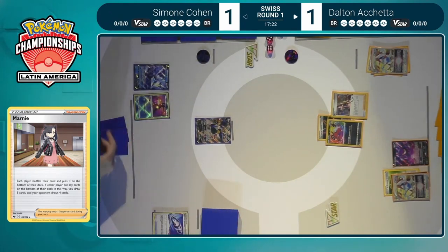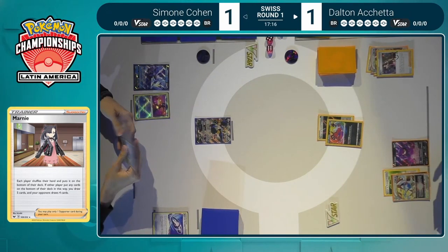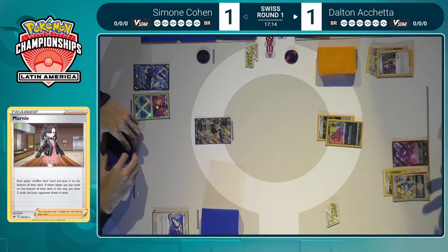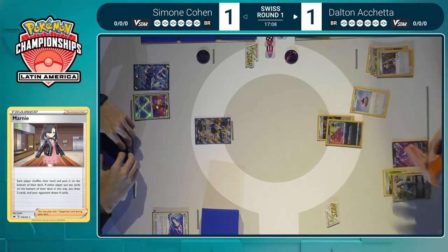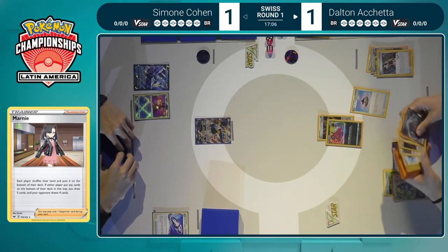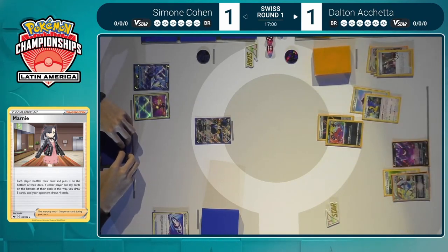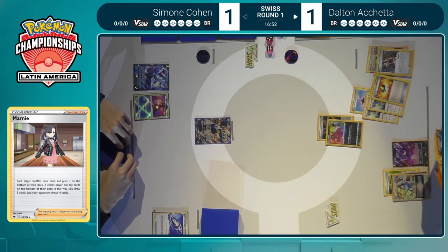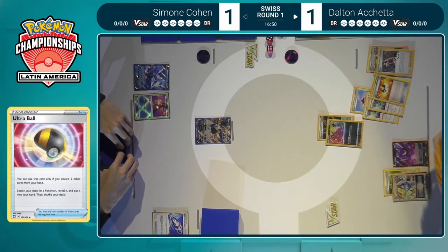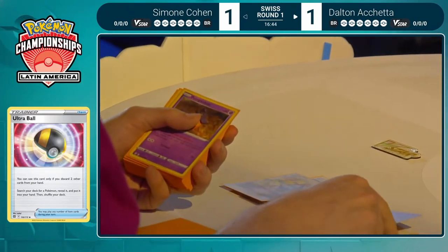Marnie is always a tough spot — you don't want to give your opponent a new hand when you know they're not really working with anything great. But at the same time, you've got to set up, you need to get through the deck, you need to get your Archeops into the discard pile. Dalton is choosing the better option, trying to make sure he is the one getting set up. The Evolution Incense is able to grab — there it is! Evolution Incense for Archeops, Ultra Ball discarding that Archeops plus another one in hand. This is where Dalton's really going to start setting off fireworks.